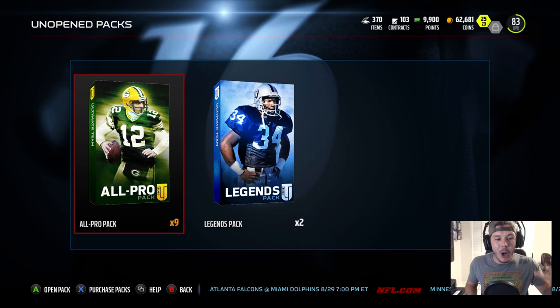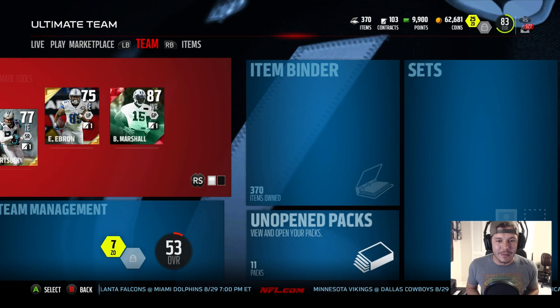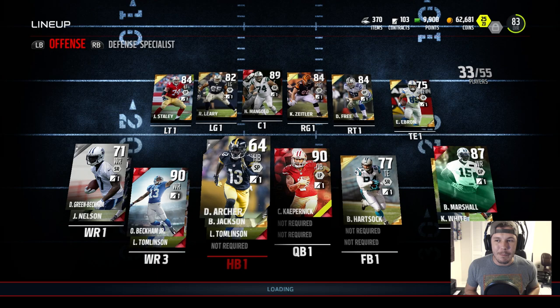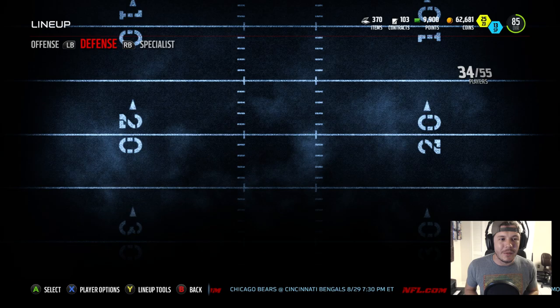That's the team I'm working on building. I'm gonna be live streaming later tonight and opening up these packs, plus maybe some more legend packs for Jason Taylor — be on the lookout for that. Let's go ahead and add LT to the lineup because it doesn't seem right unless we add the goat. We're gonna get rid of Archer and put LT in there — definitely the best halfback in the game hands down. He's gonna be our starter and as you can see that boosts us up to an 85 overall team, which is really starting to come together.